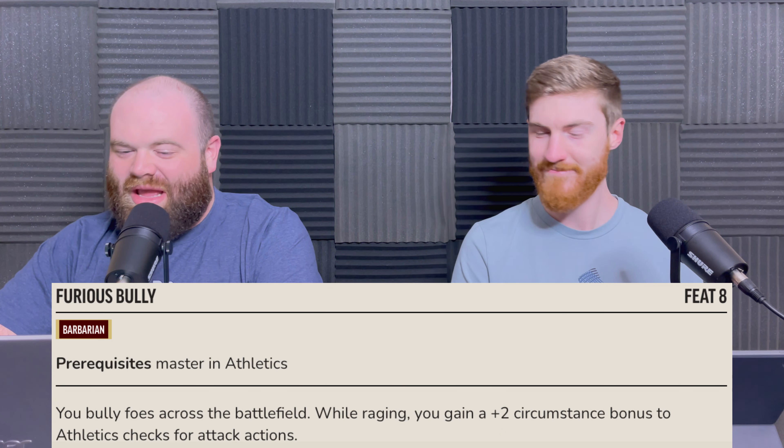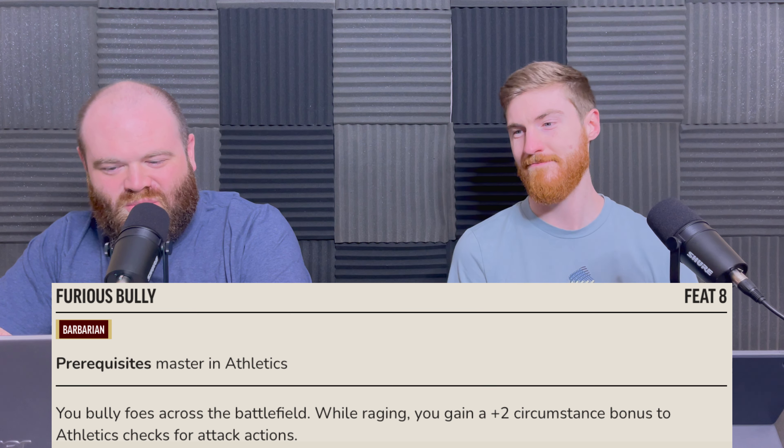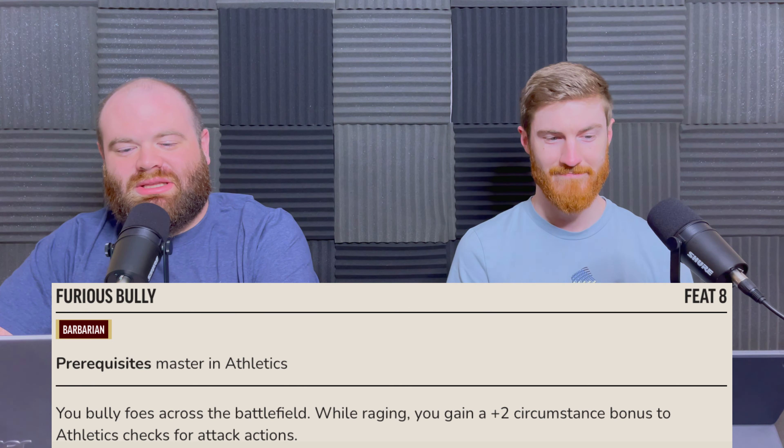Finally, to be an absolute furious bully: at level 8, with master in Athletics, you can further bully your foes across the field. While raging, you gain a +2 circumstance bonus to Athletics checks for attack actions — leaning into grapple, shove, and trip — making you a physical brute who knocks people around everywhere. These are just some examples to give you an idea of the character customization possible with feats alone.